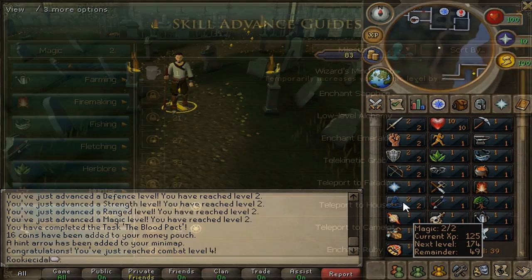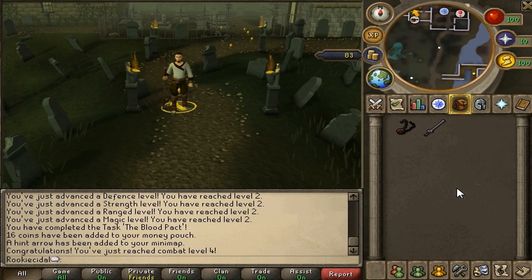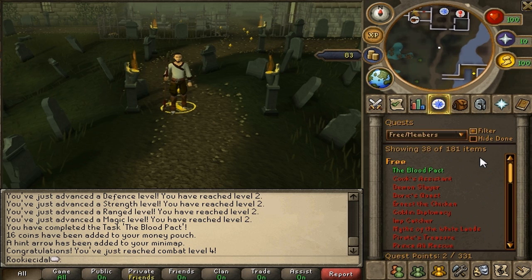Now I want to show you more about the game and the interface. The backpack is your inventory — it holds 28 items: logs from skilling, potions, food, weapons, and armor. There are also familiars from Summoning that hold more things, and a bank. The quest tab displays all quests: completed quests are green, not-started quests are red, and started-but-incomplete quests are blue. We've beaten the Blood Pact, so it's green.